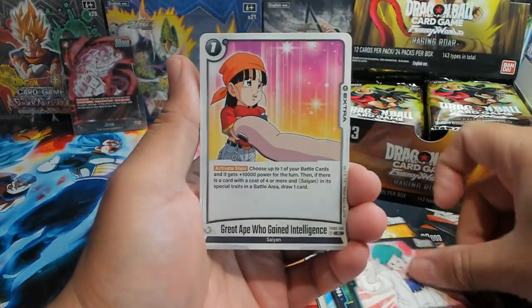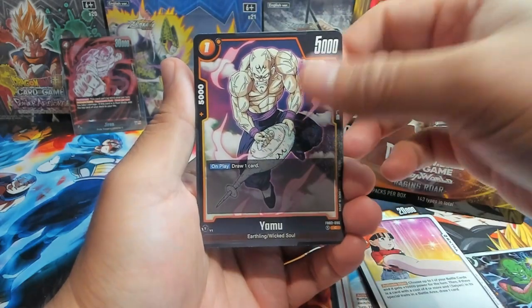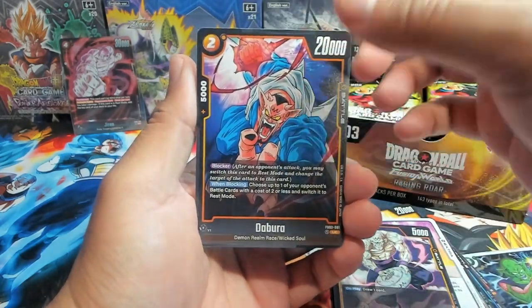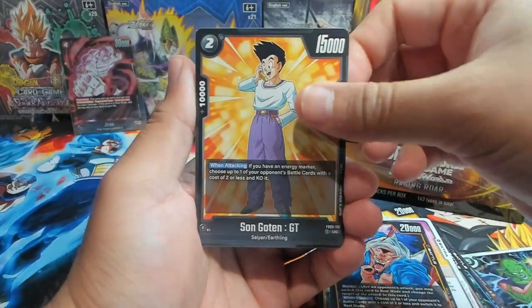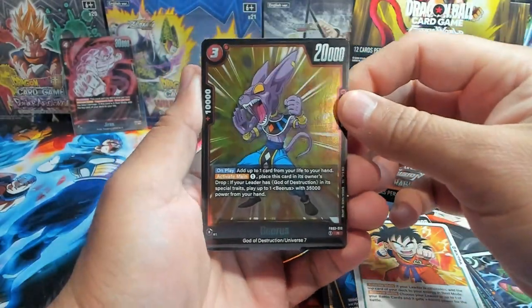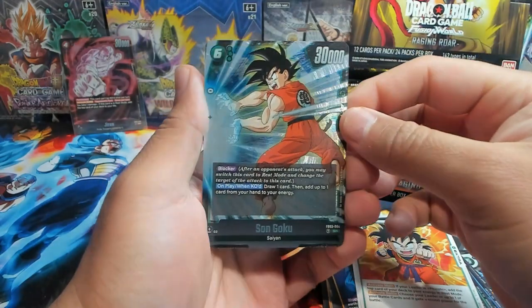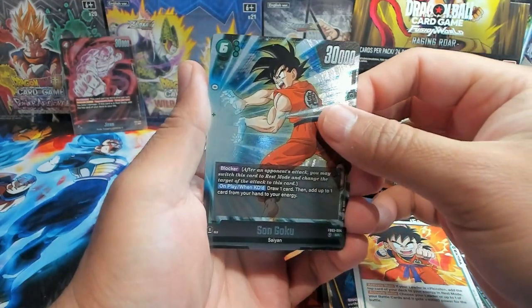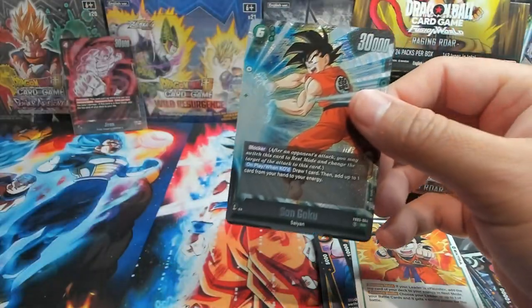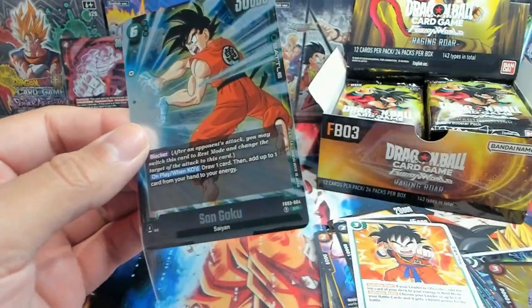We have Vegeta, Majin Vegeta, Sungoku, Bulma, Pan, Great Ape who gained intelligence, Yamu, Debora — love this art — fire. We have Goten, Days of Training. First rare is a Bit of Summer, and then dang — right off the bat we have two SRs: Goku and... oh, got two sleeves there.